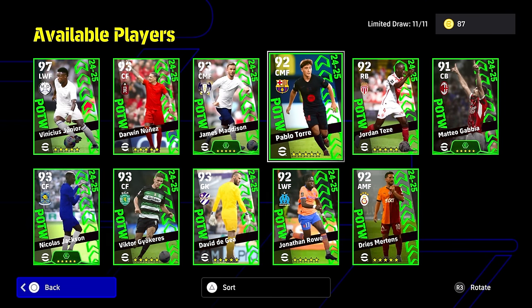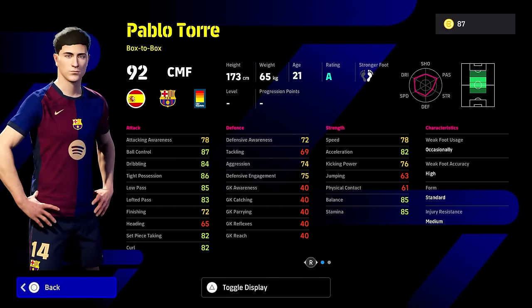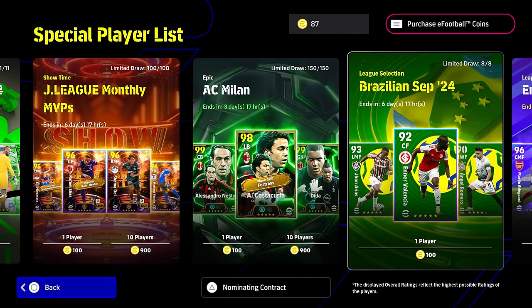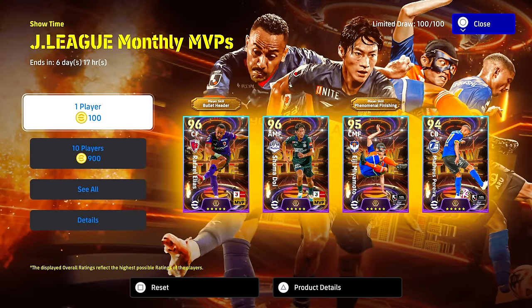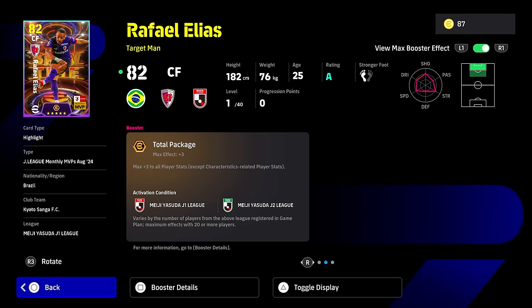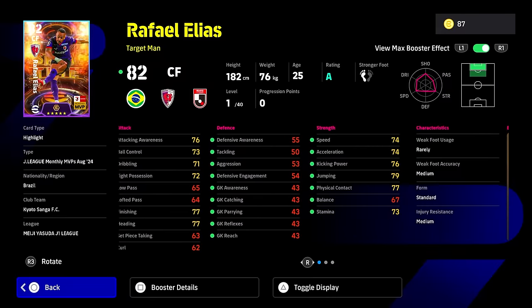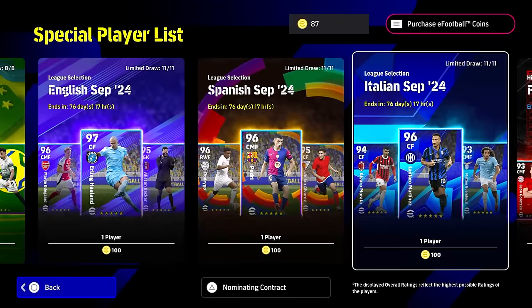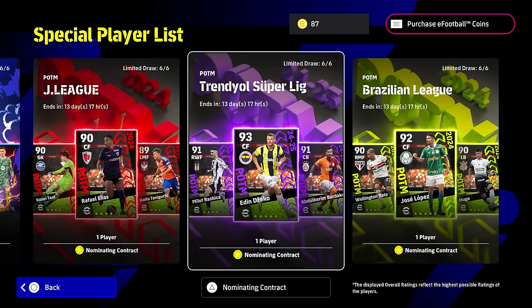And of course we also have Pablo Torre in there as well, who's going to be a young 21-year-old center midfielder from Barcelona — it looks pretty decent. The Player of the Weeks, they're trying to rectify it a little bit. And then last but not least, we have the J League monthly MVPs with phenomenal finishing and bullet header. This guy Rafael Elias has got bullet header. He goes to 40 levels and gets a boost of plus 3 to every single stat as long as you have 20-plus players in the squad from the J1 League and J2 League. We'll do full reviews on those as well coming in.